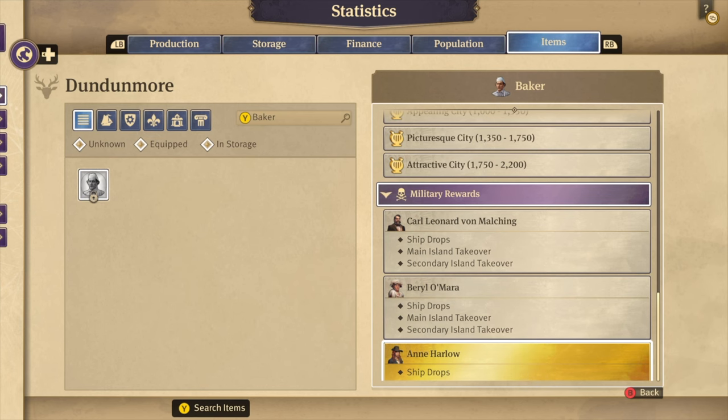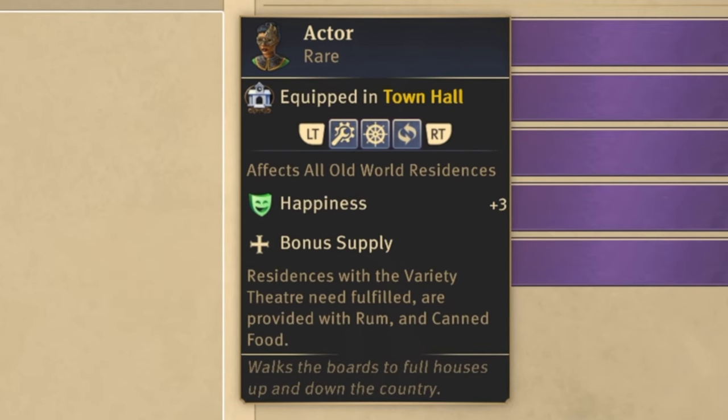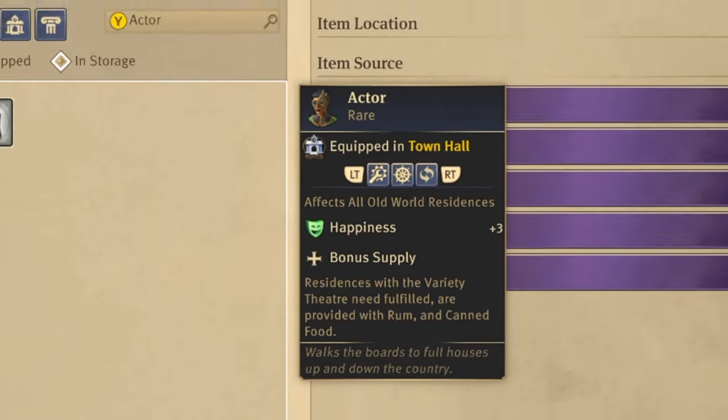Another good item is the actor, which supplies residences with rum and canned food when they are provided with the variety theatre. Which is huge — rum and canned food are both pretty big and expensive production lines.